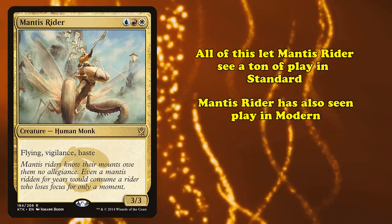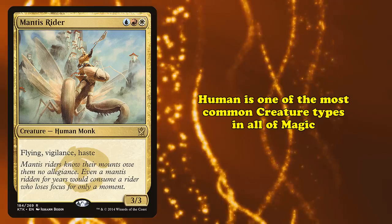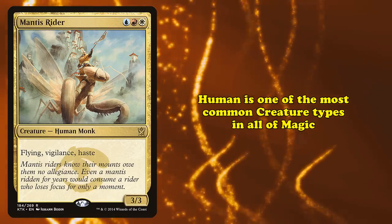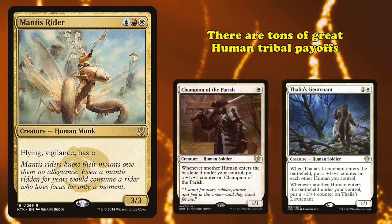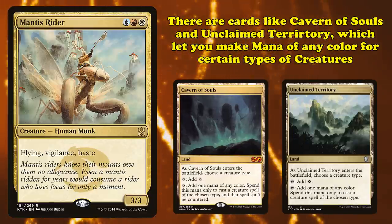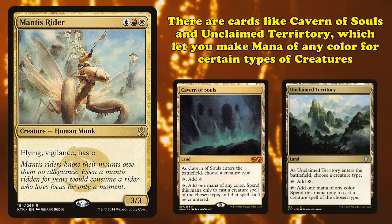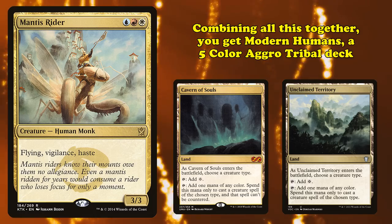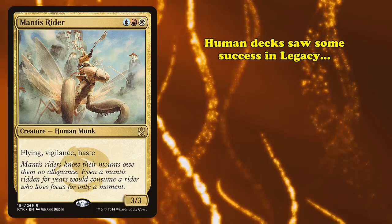Vigilance isn't the best keyword out there, but being able to block and attack on the same turn cycle does help against other aggro decks. All of these attributes are great and let Mantis Rider see tons of play back in its Standard format. However, Mantis Rider has also seen a lot of play in Modern, largely due to its creature type. Human is one of the most common creature types in all of Magic, and there are some really great human tribal payoffs, like Champion of the Parish and Thalia's Lieutenant.